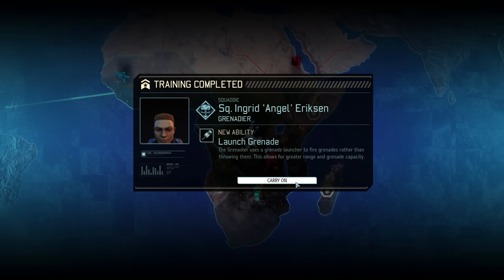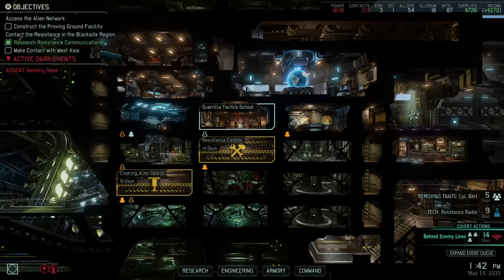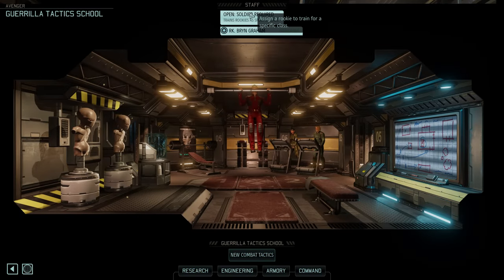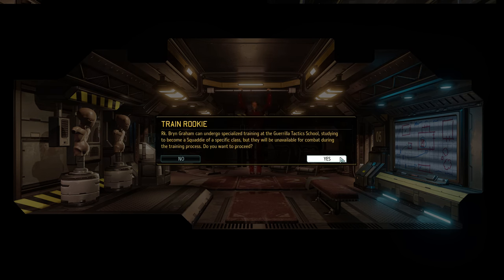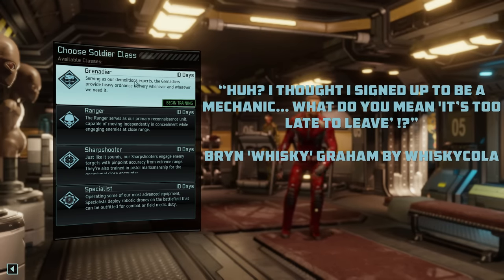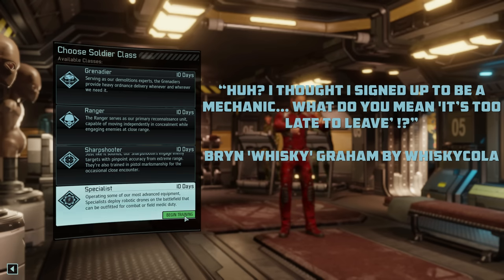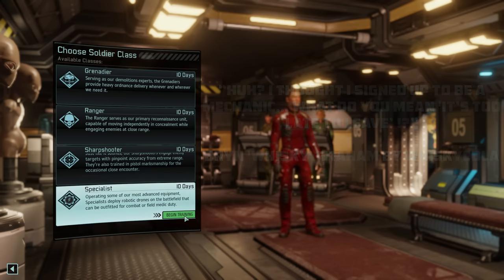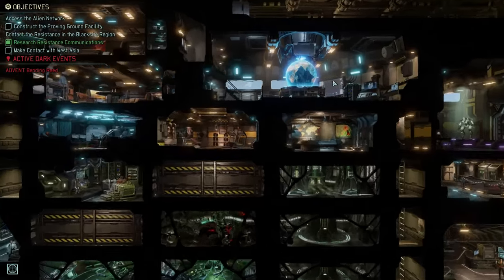We've trained ourselves in the Grenadier in Ingrid Angel Ericsson, and that means we only have one more rookie left to train in the guerrilla tactics school. His name is Bryn Graham, nicknamed Whiskey, and I wasn't quite sure which class to give him, since we have four soldiers in all four base classes. However, in his short biography his role as a mechanic is mentioned, so I thought why not make Bryn a Specialist — that seems to be the closest there is to that. With his training underway, we can continue to scan and grab our intel report.